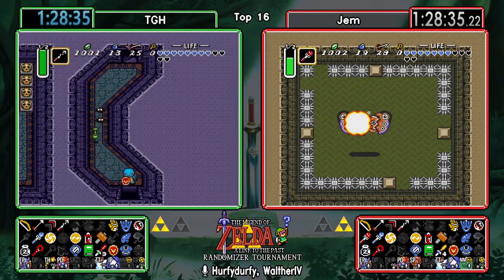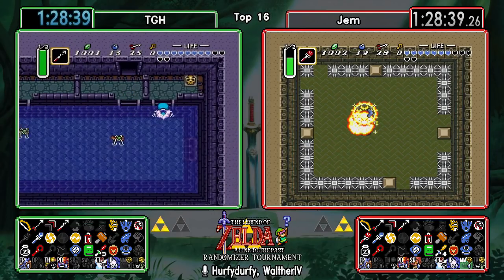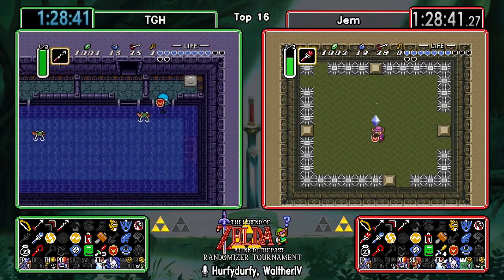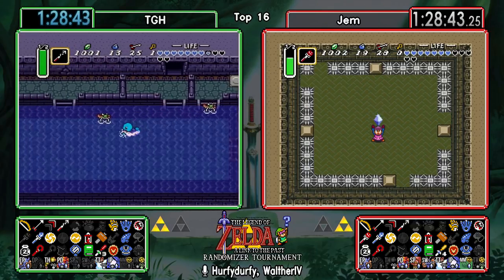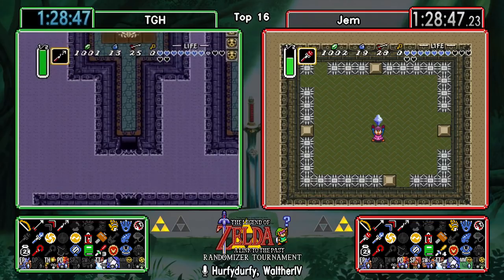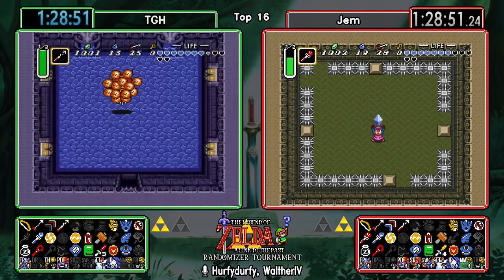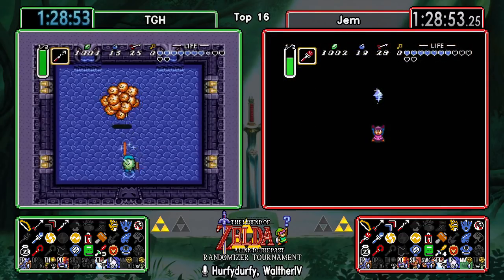Mothula starting off by not taking damage from spikes, but goes down after a while. Just getting the blue boomerang though. So we might see both runners double-dip a Pendant Turtle Rock to finish. I think the meanest thing could be for them to get vanilla Boots at this point, since Turtle Rock is the Green Pendant as well.